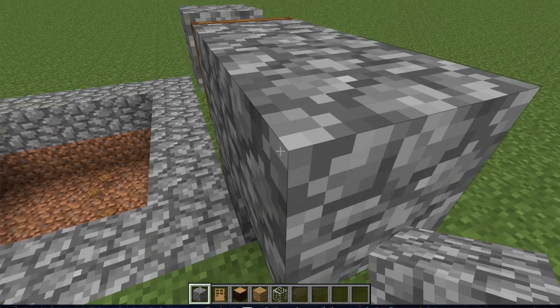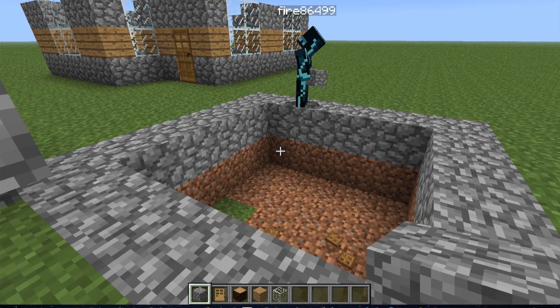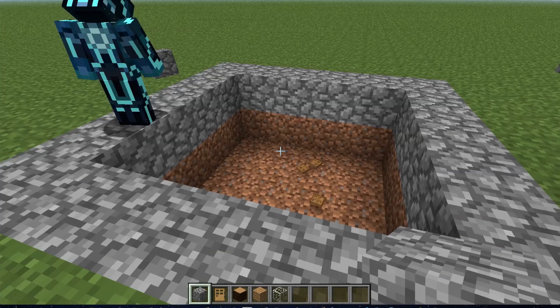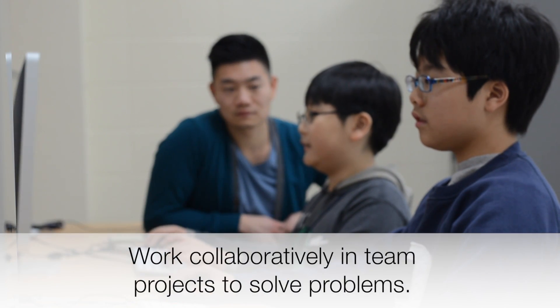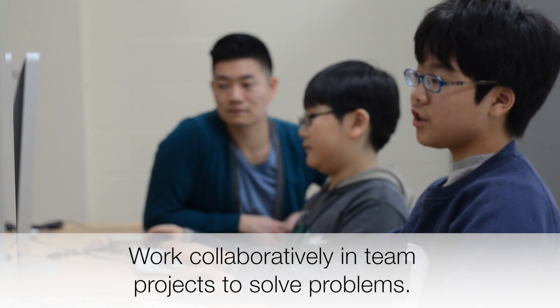Also, say you build a house, you can ask your friend to calculate the area, the perimeter, and the volume. You can also make a land world and invite other players to come to your own server that you made, and do team projects too.